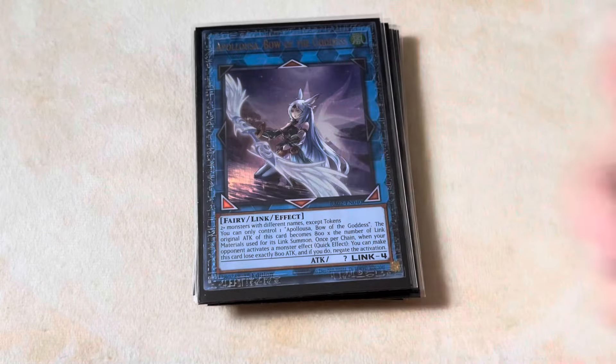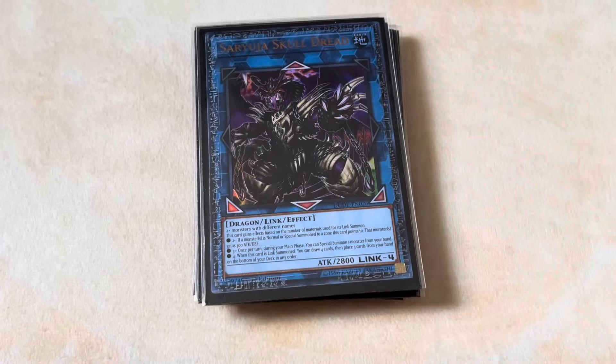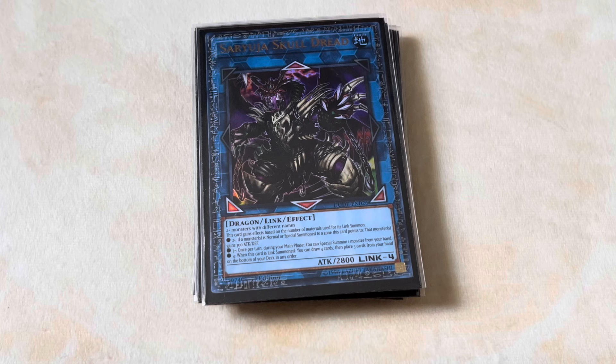For your link 4s, you play one Appaloosa Bow of the Goddess, and then for the other link 4 I actually really like Saryuja Skull Dread, just because it allows you to draw 4 cards since you're always going to be using 4 materials. It's a dragon, which means you can use it for your Heavenly Spheres. It helps you special summon monsters out of your hand — so if you have a Bestial Lubelion in your hand and haven't summoned it to the field yet, you can go Saryuja, special summon it, and that applies to pretty much everything else: Raidens, Trick Clowns, Zephyros, Shufflers, whatever. This card just helps so much.